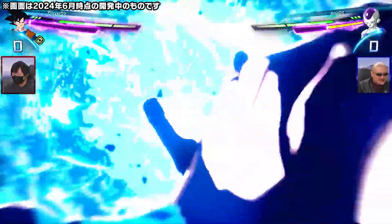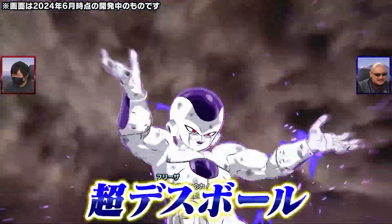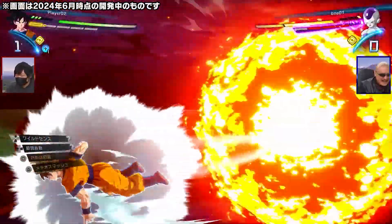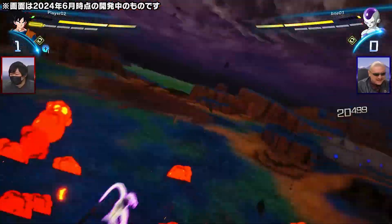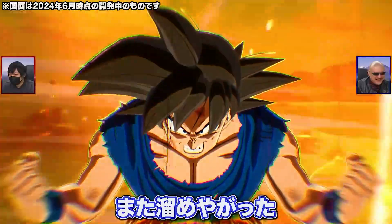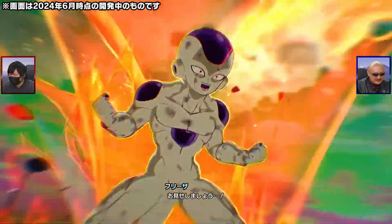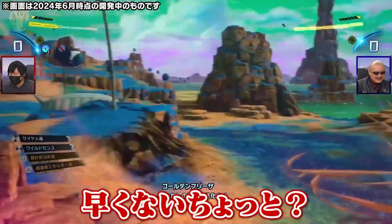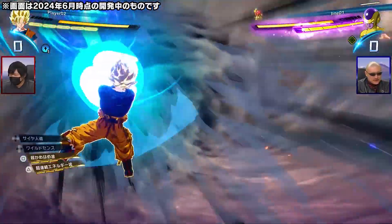This is the Majin Buu finisher. Here is the Frieza sun — Goku almost dodged it but got caught in the blast. Now he is going to transform; the transformation animation has changed a bit, with very good detail. Here we see Golden Frieza in action — the Kamehameha, the detail is insane.